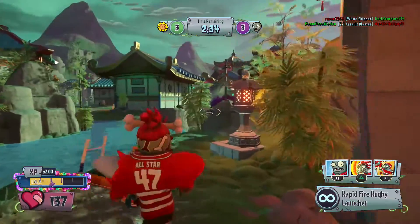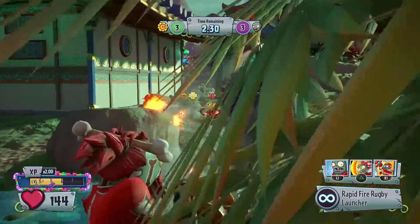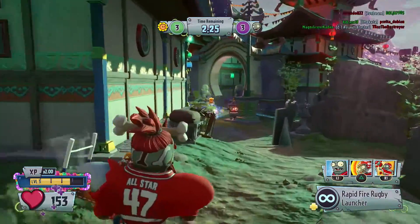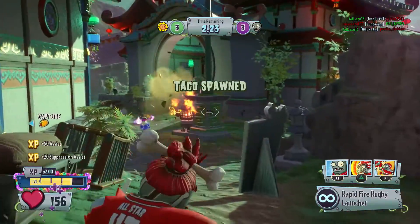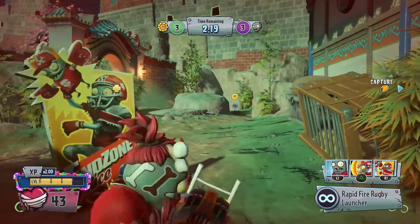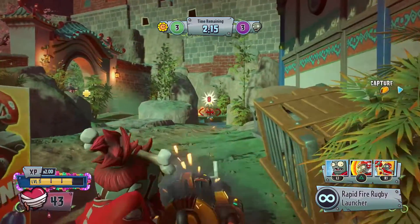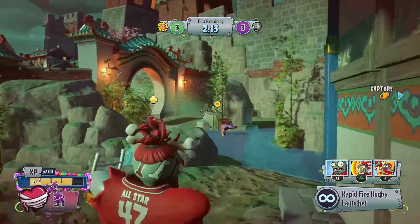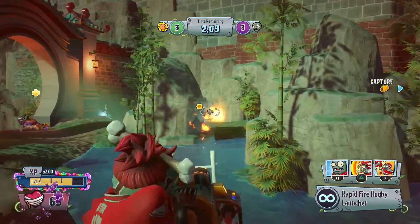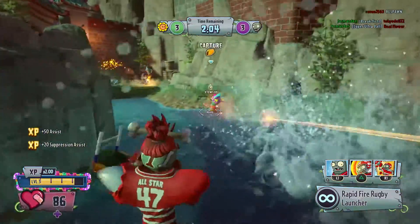What other plants are around now? You're trying to revive a Citron, I think — we actually got the Vanquish there. I know there's a Chomper around — hopefully somebody... ow, ow, what are you doing? Stop that. You've got to be pretty low on health, don't you? Are you hiding in the corner? You're running away from the Super Brains now. Almost there — it was an assist, but it's at least something.